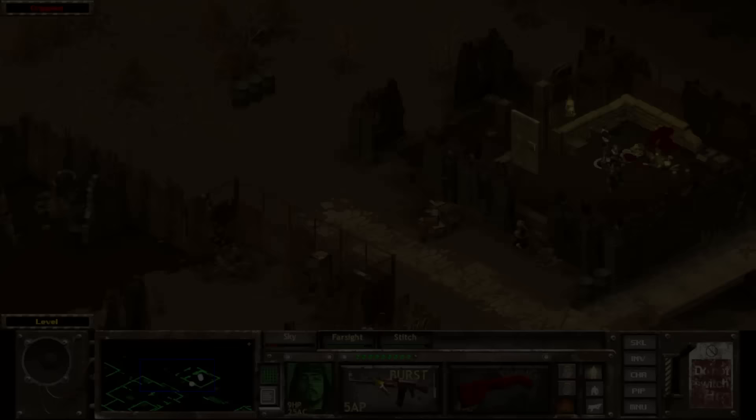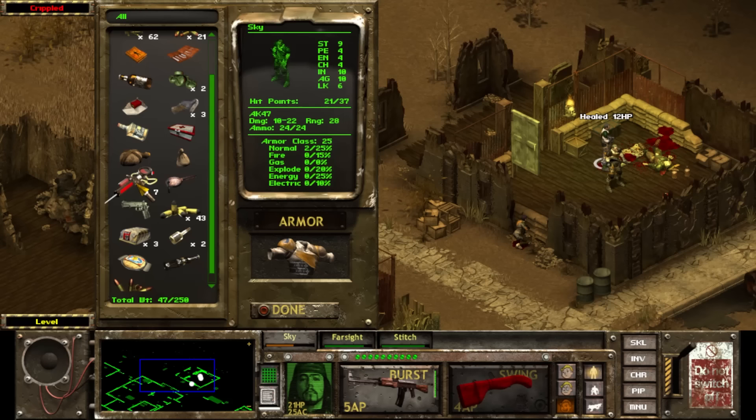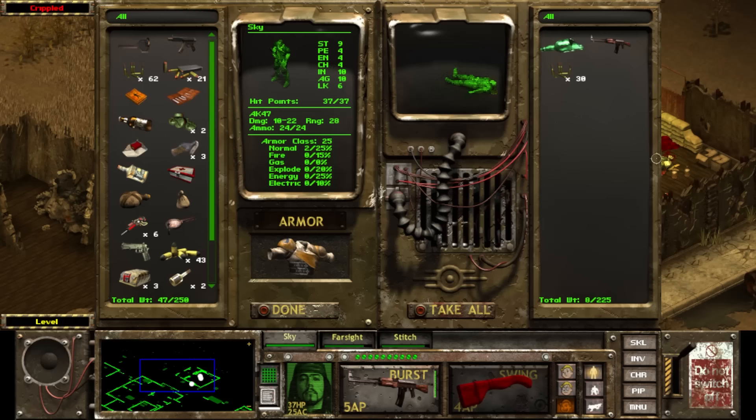Speaking of the AK-47, it is available to use in Fallout Tactics, and the description states that the AK-47 is considered the best assault rifle ever made, because of its reliability, ruggedness, and accuracy. That is quite the statement, and in Tactics it is quite a capable weapon that is widely available. The AK is a good mid-game weapon, but will need to be replaced with harder-hitting weapons in the late game.